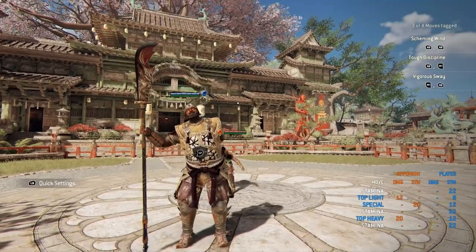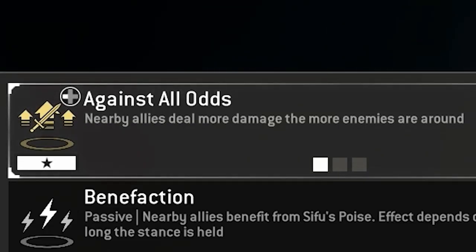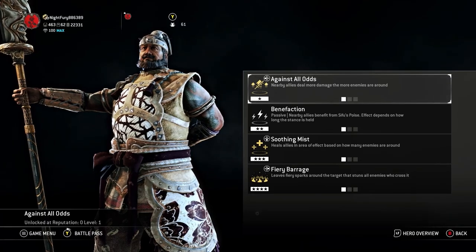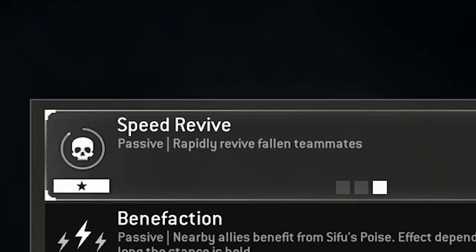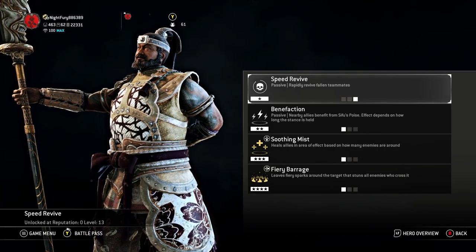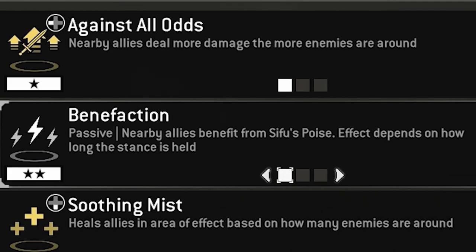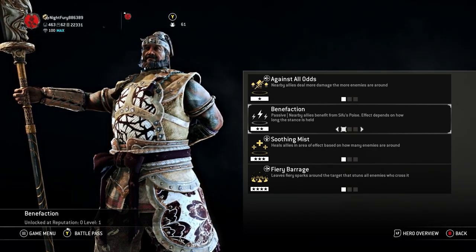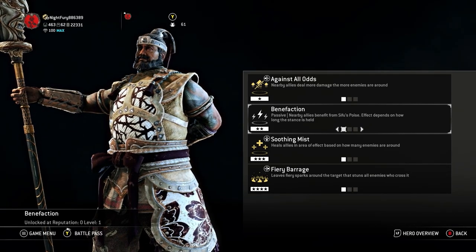Now we've gone over JJ's entire kit — let's go over his feats. For tier one, the first feat is Against All Odds: nearby allies do more damage the more enemies are around. The second is Deadly, a passive where attacks deal slightly more damage every three seconds. Then there's Speed Revive, a passive that rapidly revives fallen teammates — definitely take that in 4v4. For tier two, Benefaction is a passive where nearby allies benefit from the Sifu's poise effect depending on how long the stance is held.